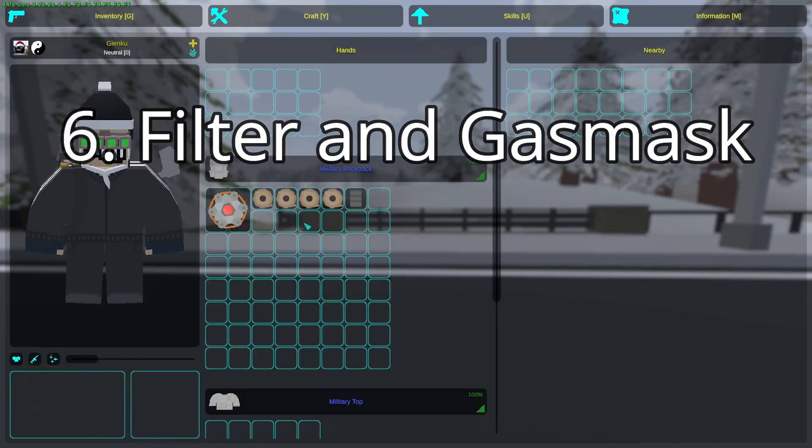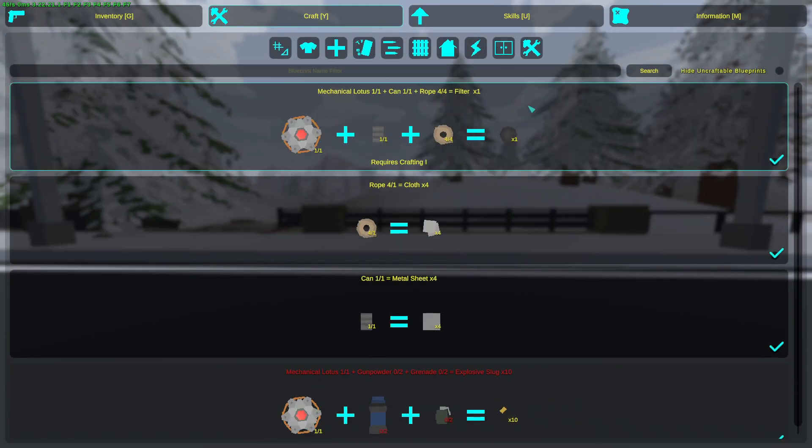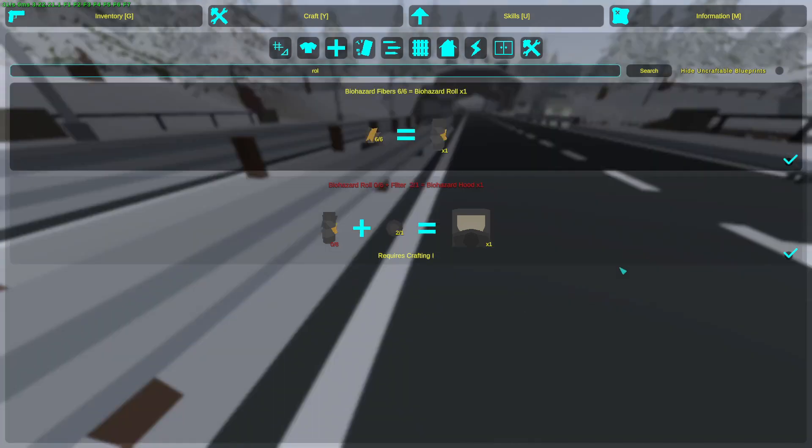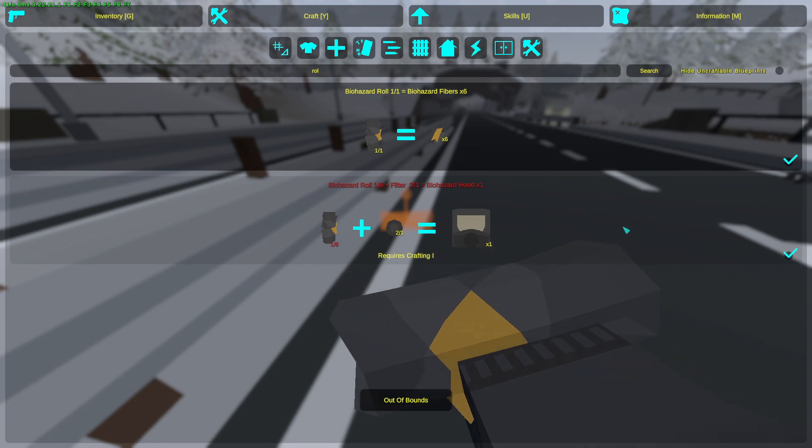To craft the gas mask, first you need a filter. To craft it you need one Mechanical Lotus, four ropes, and one can. In the crafting menu you can see two gas masks — any broken gas mask can be found from mega zombies. The biohazard hood requires six biohazard rolls that can be crafted from six biohazard fibers.